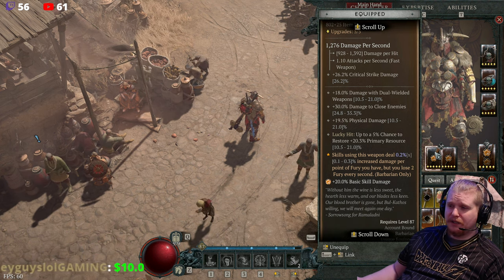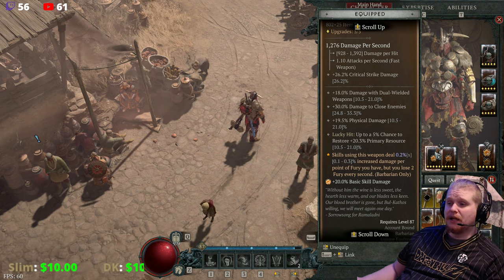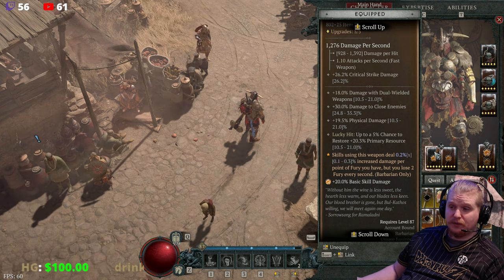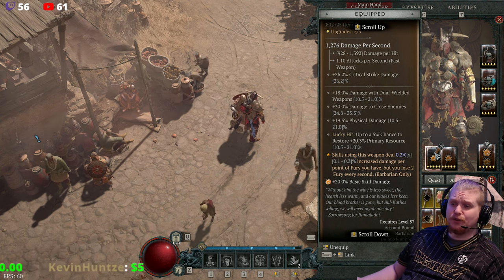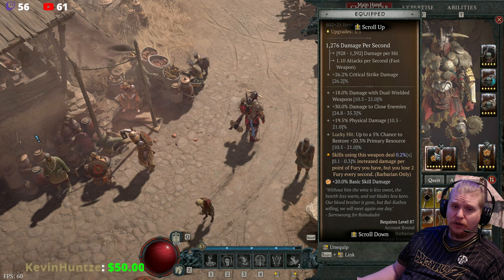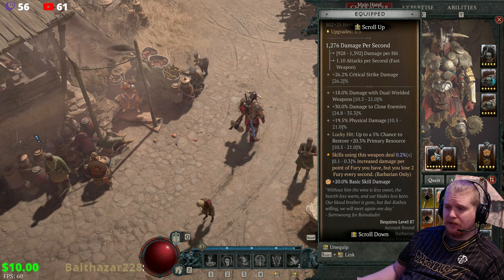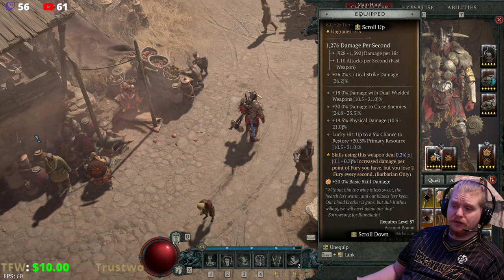This particular sword has the passive bonus of critical strike damage, which is nice. It has a roll of 18% damage with dual-wielded weapons, which is 10.5 to 21%. 30% bonus to close enemies, up to 24.8 to 35.3. 19.5% physical damage, so 10.5 to 21% physical.